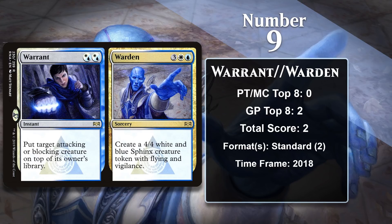At number 9, it is Warrant/Warden. It is the only card to make the list that doesn't technically have the Sphinx creature type. However, the Warden half can make a 4/4 Sphinx creature token. While 5 mana for that token isn't the greatest rate ever, the strength of this card comes from its flexibility. Most of the time you probably find yourself using it as a removal spell — casting the Warrant half. However, sometimes you just can't find a win condition in your control deck, and this removal spell can turn into your win condition when you make the Sphinx token. So far, Warrant/Warden has two points in Standard with two Grand Prix top 8s, one in Jeskai control and the other in Esper control. Like DreamEater, it has some time left in Standard and can certainly add to its score.